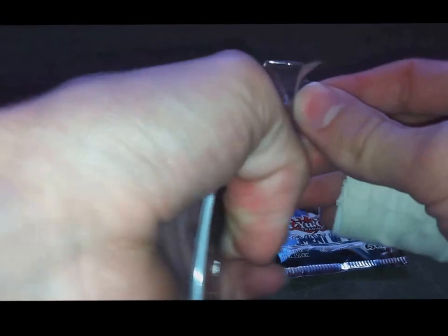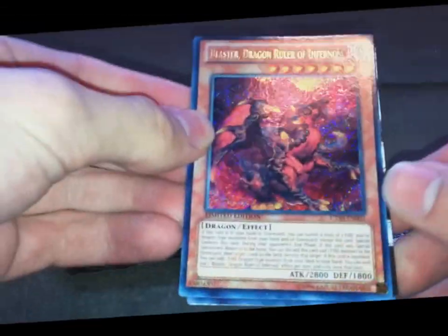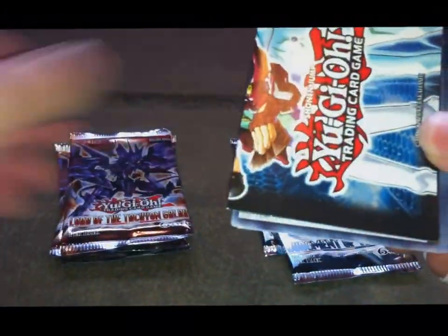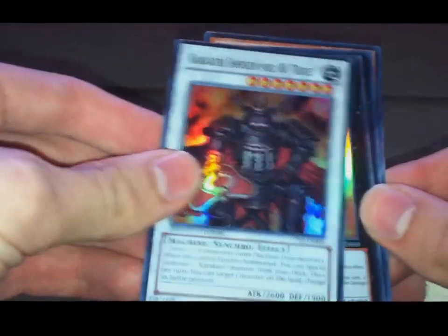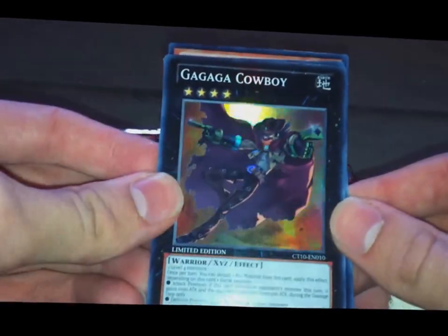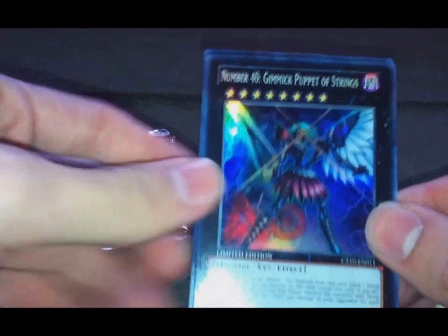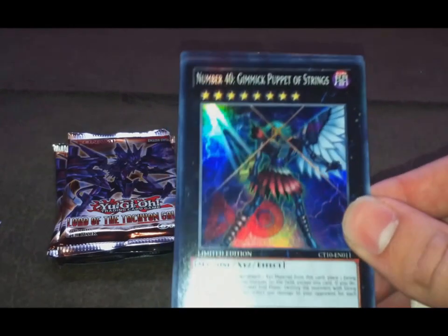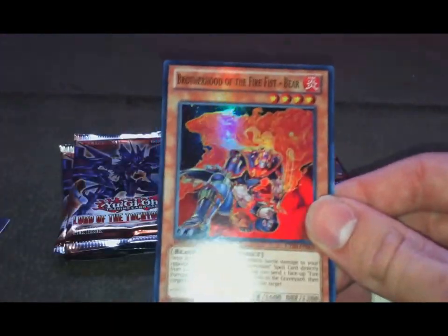I'll open this one first. So you get the Blaster, which looks really nice as a Secret Rare. Bure — good reprint for the Kerkari players. Gaga Cowboy, another good reprint because it was quite an expensive Super Rare. Number 40, Gimmick Puppet of Strengths. I'm really happy with this reprint because we didn't have it in Europe — it was only a Shonen Jump promo, which means we can play it in Europe now. And of course the brother of the Fire Fist Bear.